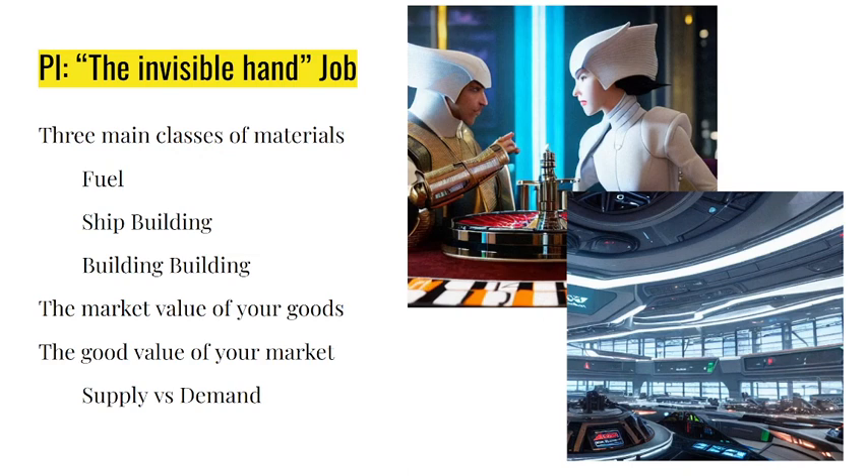The cool thing about planetary interaction too is it's all profit, with the exception of the 20 minutes it takes to pick things up. You can easily work that into any weekly schedule. Even something like: I need to use the restroom — launch your PI, go do the deed, and grab your PI once you're done.